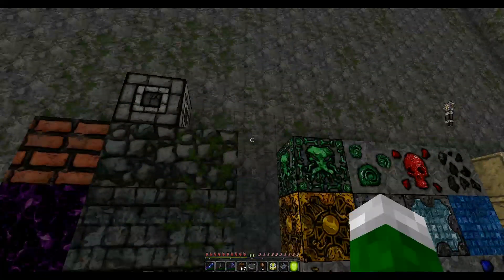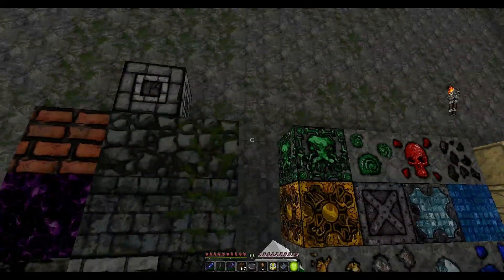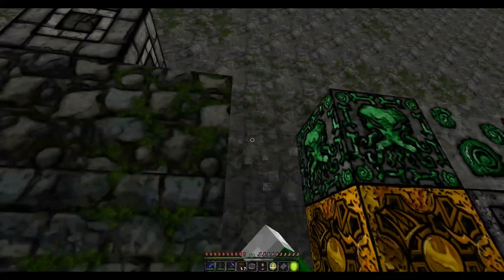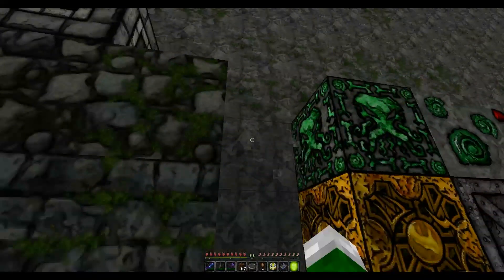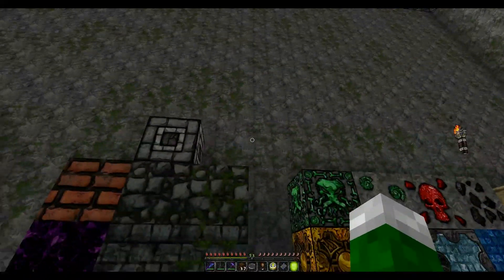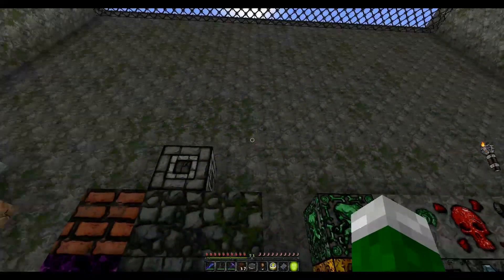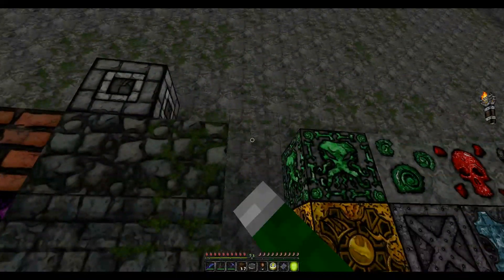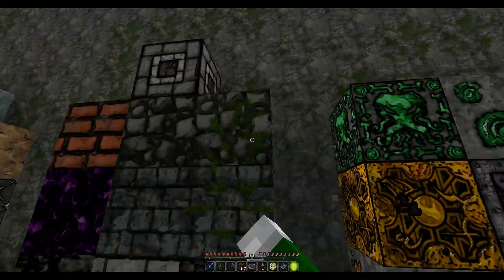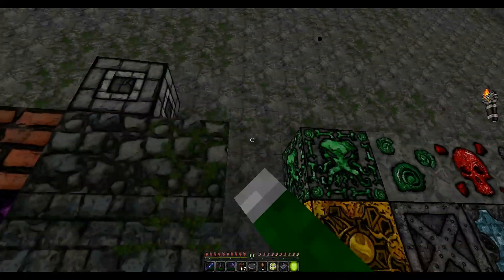If you're wondering about the difference between these stone textures — it's basically because you can turn on random blocks, similar to random mobs. It has a little bit of moss on it, but that's mossy cobblestone and that's just stone. You can definitely see the difference between the two.